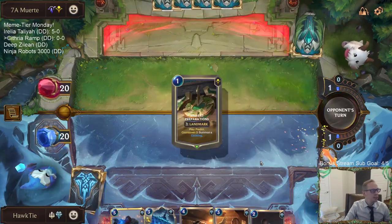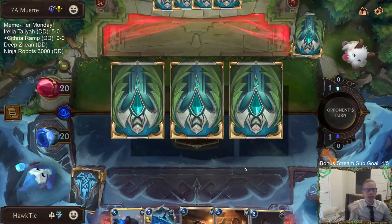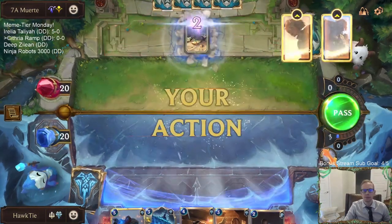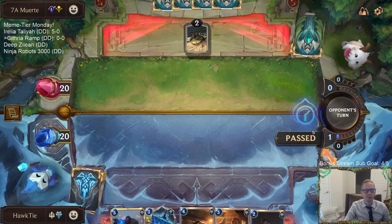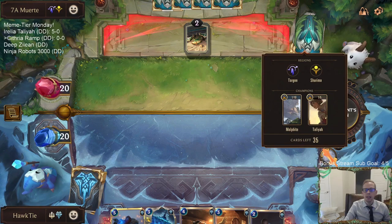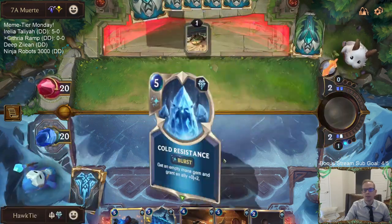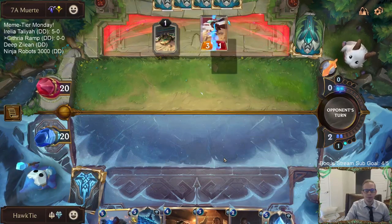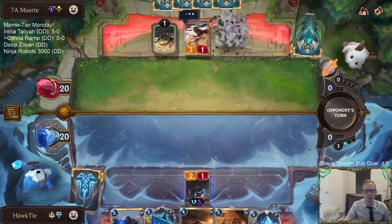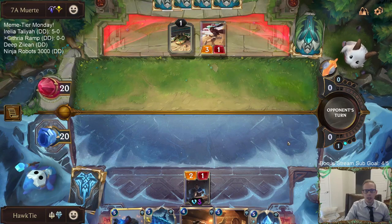Why does Braum have zero attack when he punched through a mountain? I guess whenever he punched through the mountain he hurt his hand, so now he has zero attack left because his hands hurt. That makes sense. Malphite counters us - the whole stun your whole crew thing makes it difficult to block.